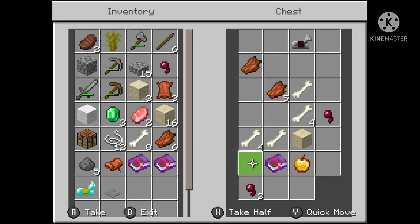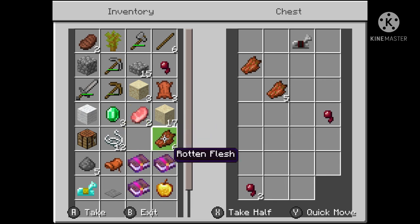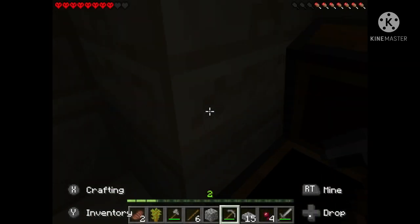And now the third chest, which I will definitely take. Another book, a lot of bones - I'll probably get a dog this episode. I accidentally dropped something. Spider eyes - nothing really good.